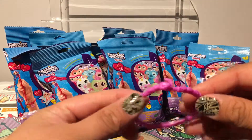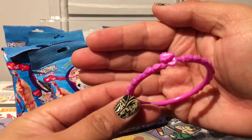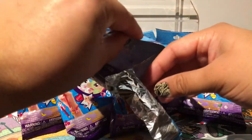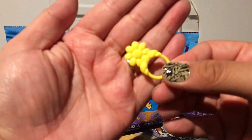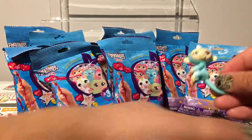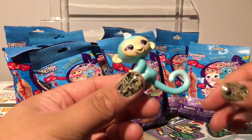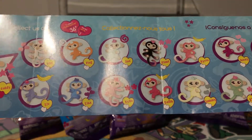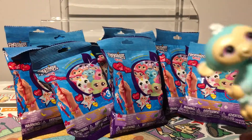We got another bracelet — this one is more like purple with a small leaf. The charm is a small yellow flower. We got a light blue monkey and this one is Milo — white heart, so Milo is popular, which means she's a common.